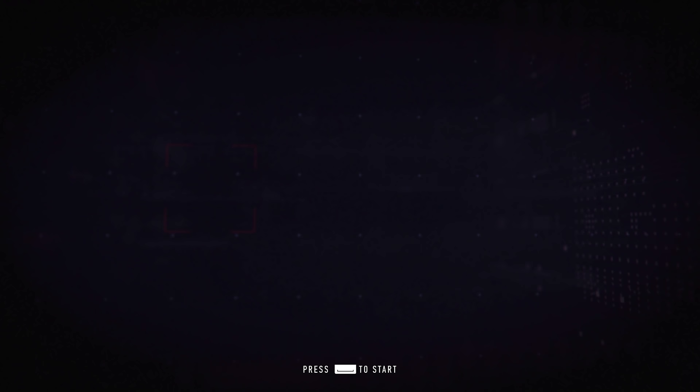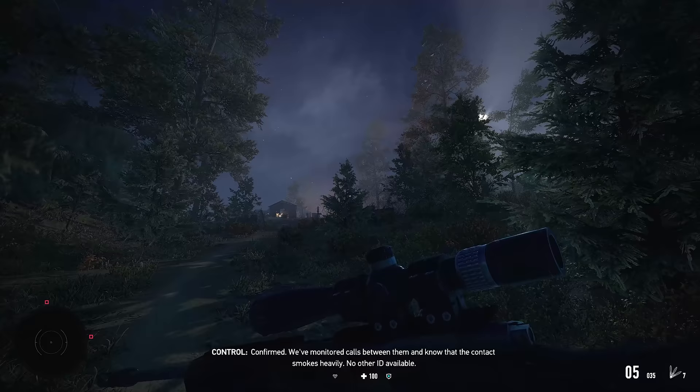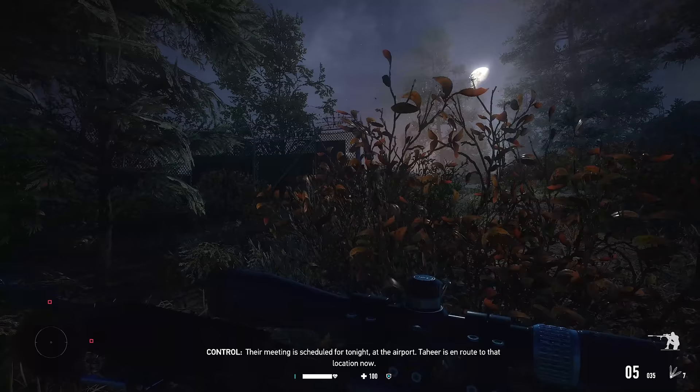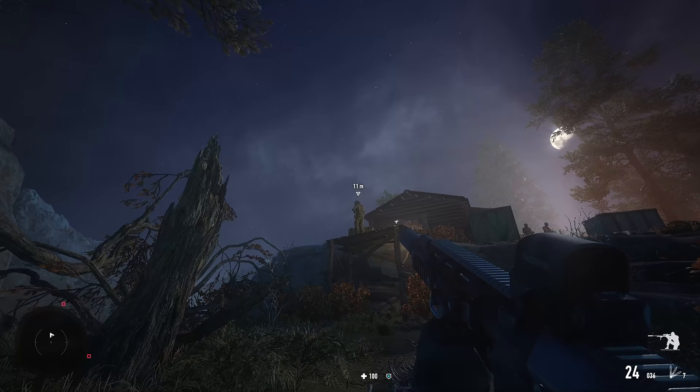Mission begins with radio chatter. Control requests a sit rep; the player confirms they're on the X with a clear path to the high ground. The contact is still at the village ahead — a night mission. Calls between the handler and Tahir confirm heavy smoking; no other ID available. Their meeting is scheduled for tonight at the airport, and Tahir is en route. The player quips about being called 'Oscar Mike' when they thought their name was Tom, joking they've been lied to all these years.